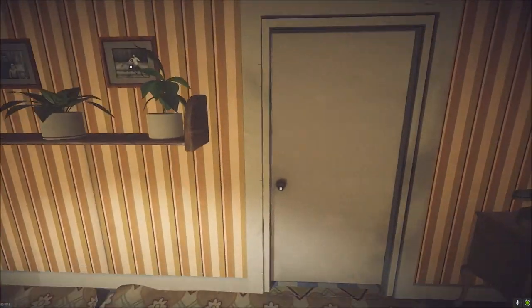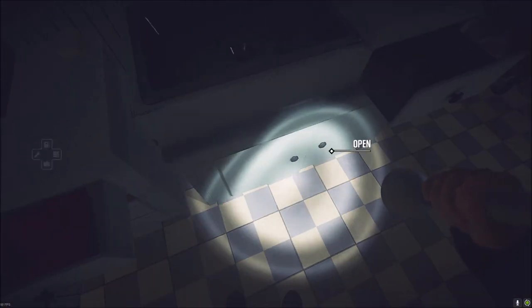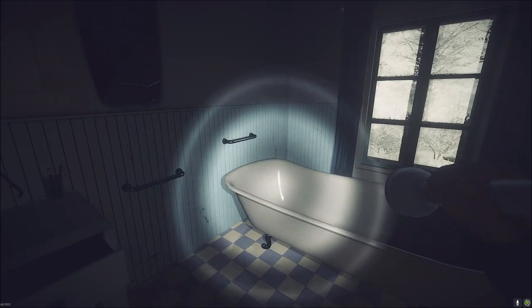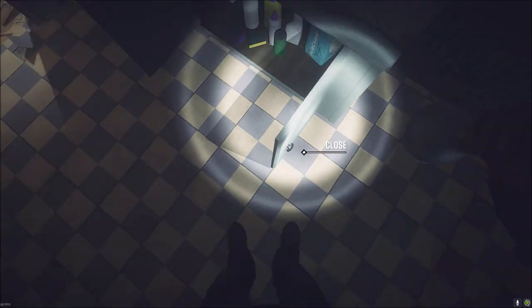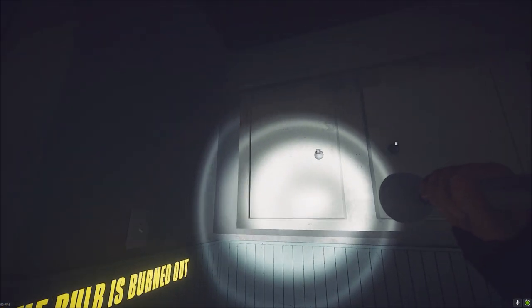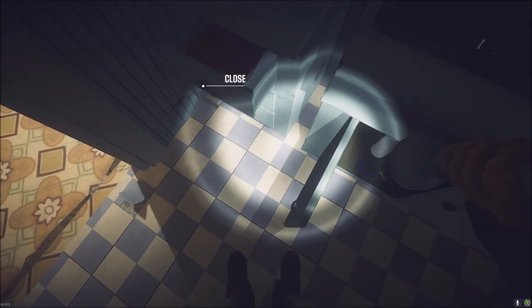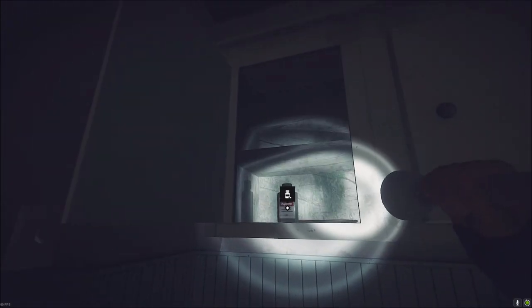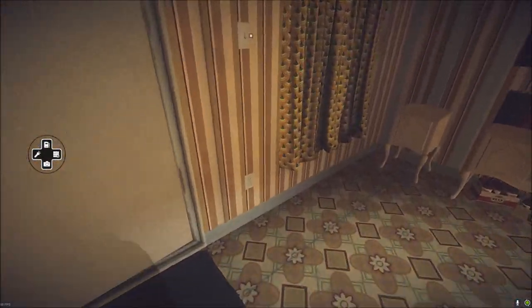I think we've got everything from here — let's just make sure. We've had a look in the bathroom. Nothing in here that we've missed — we were looking for matches and didn't find any. Let's check these overhead cupboards. Nothing in that one or that one. There are painkillers — I do want those but I can't quite get to them. There we are — painkillers, okay fine.